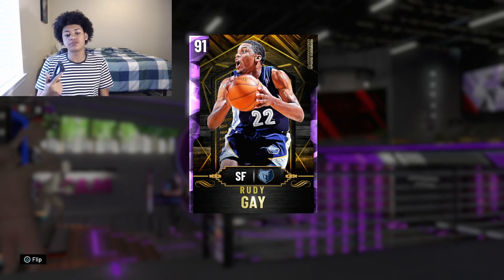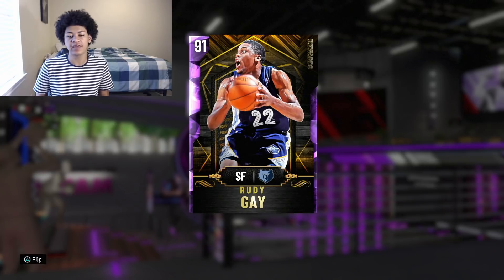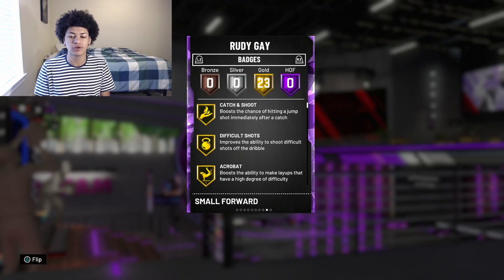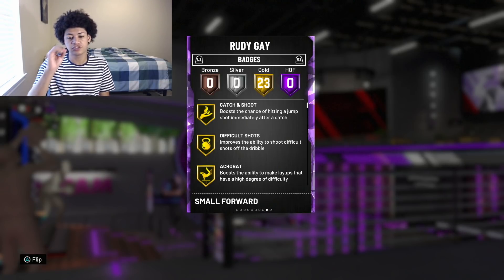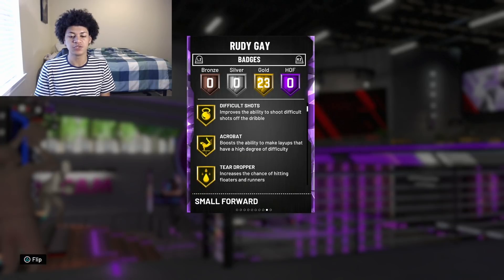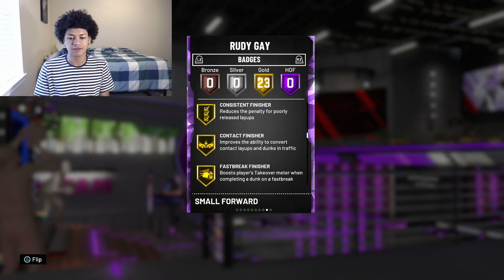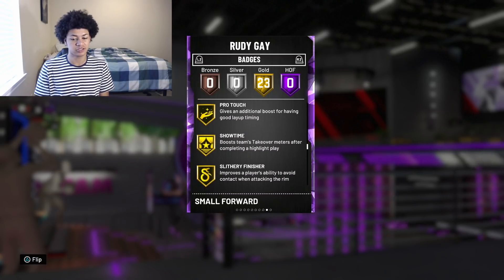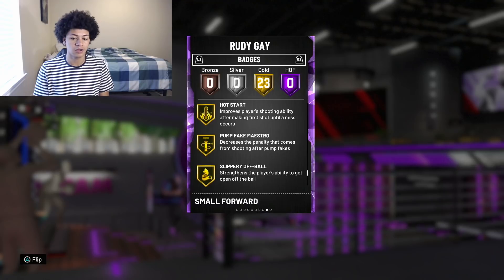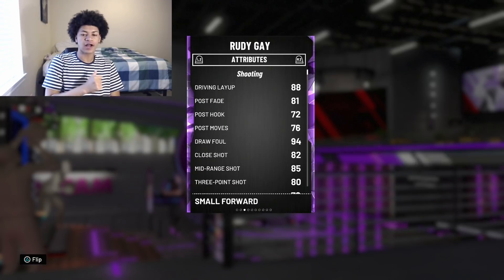Diving straight into it — every single year 2K makes Rudy Gay cards really, really good. So before we get into the gameplay, I'm going to go over his badges and attributes. Standing at six foot eight, weighing 230 pounds, he comes with 23 gold badges, zero hall of fames, zero silvers, and zero bronzes. The 23 gold badges include catch and shoot, difficult shots, acrobat, teardropper, relentless finisher, lob city finisher, chase-down artist, pogo stick, consistent finisher, contact finisher, fast break finisher, pro touch, showtime, slithery finisher, bailout, space creator, dead-eye, hot zone hunter, hot start, pump fake maestro, slippery off-ball, how to score, and volume shooter.